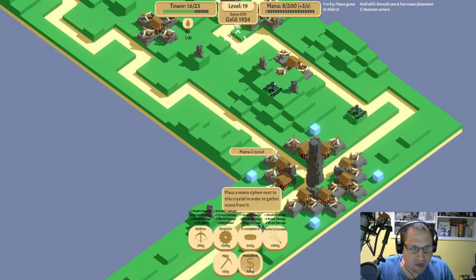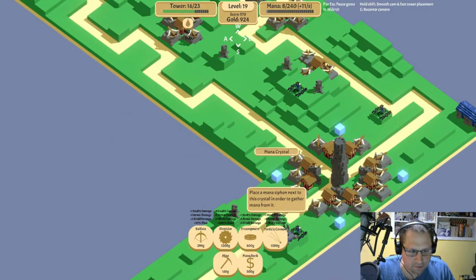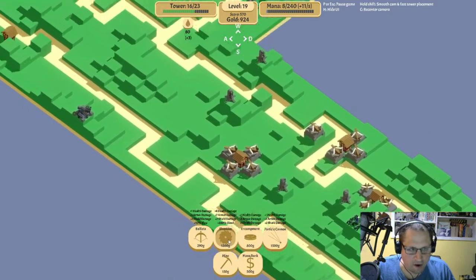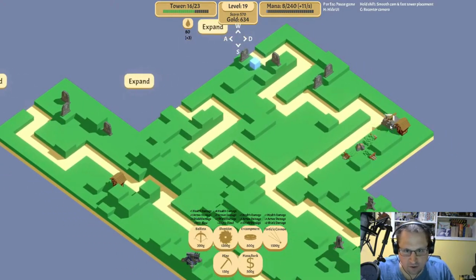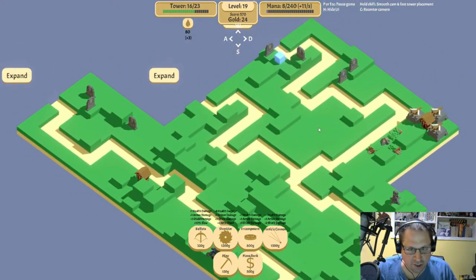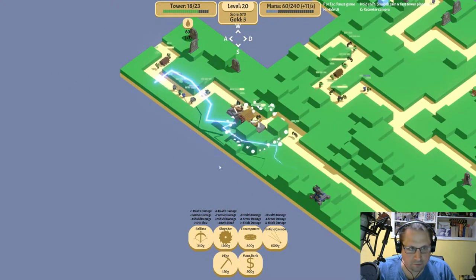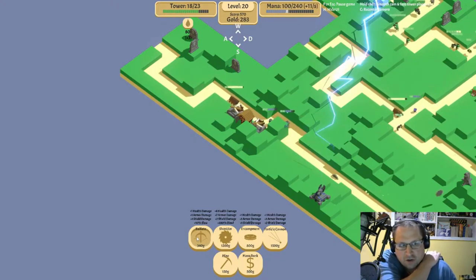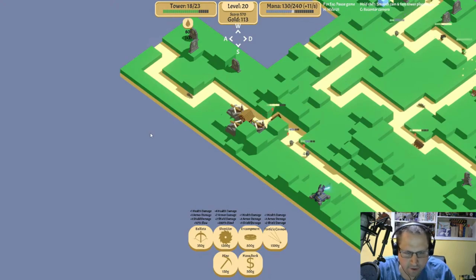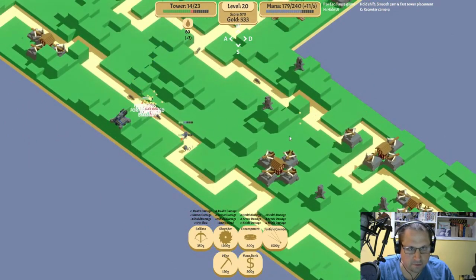Mana bank — that's what we're talking about! Mana bank, my friend — let's get two of them. And then I want another shredder up here so we can start making money off of the houses. Actually, we need to start properly tapping the houses with ballistas so that we don't waste their financial potential. Now the particle cannons are firing as often as they can, and we may need more in the future now that we have the mana capacity for it.